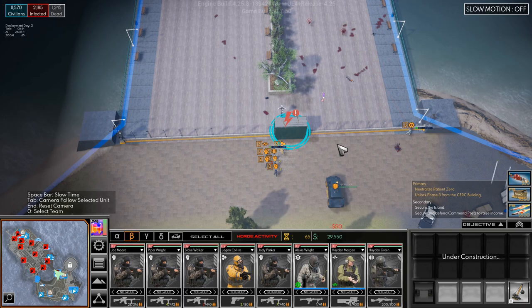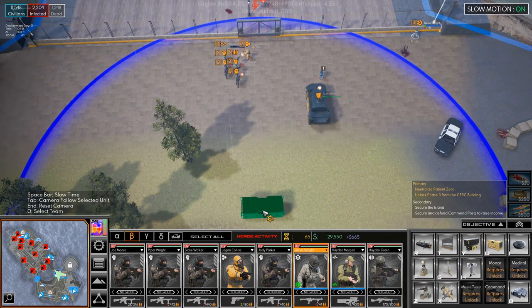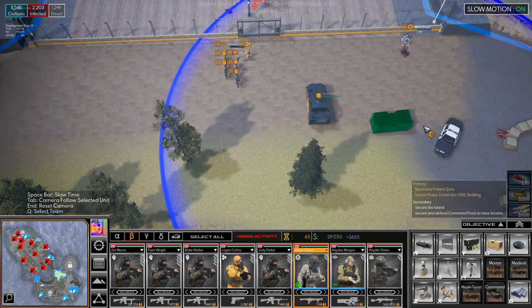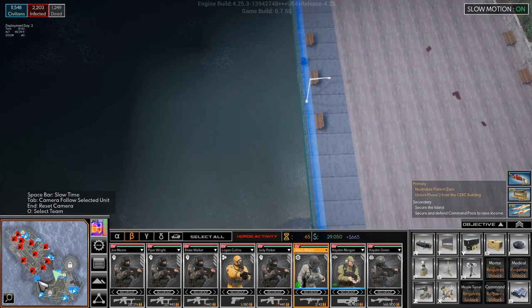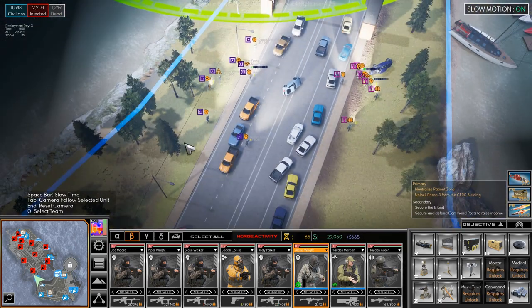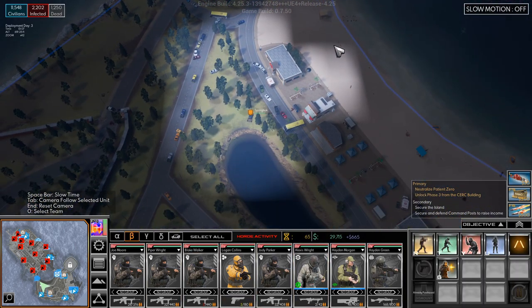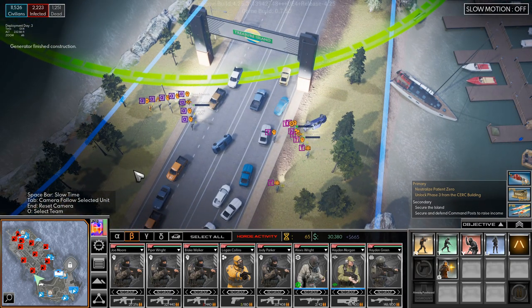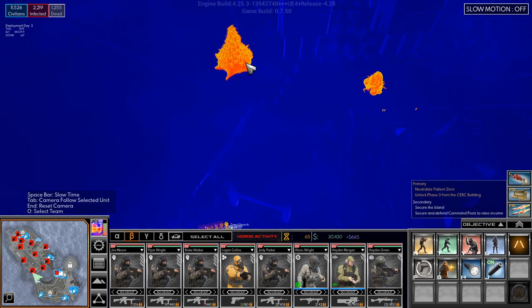Let's put in a gate. Put in a generator over here. Once we have all our guys in place here — which we do now — we'll bring the Springbok up as well, and we'll go take out that infection pod first thing.